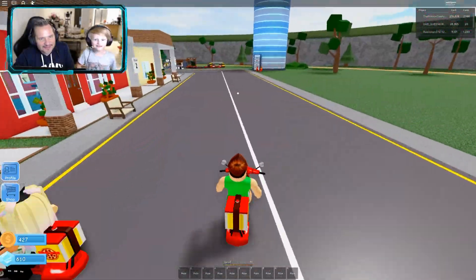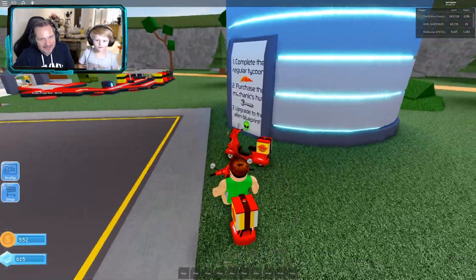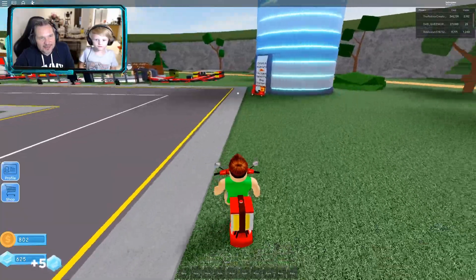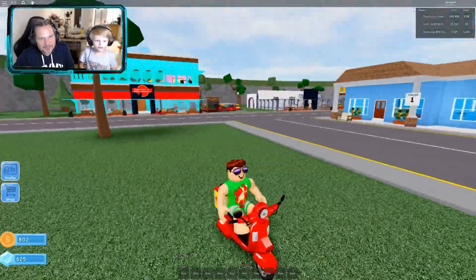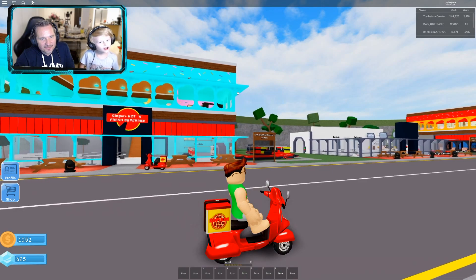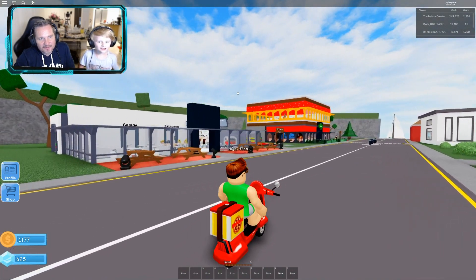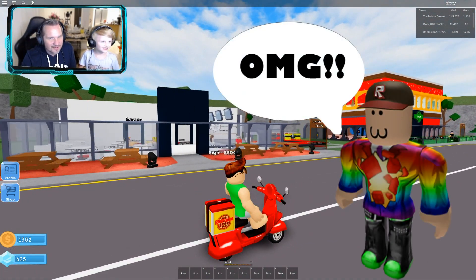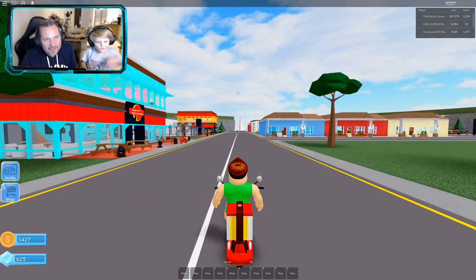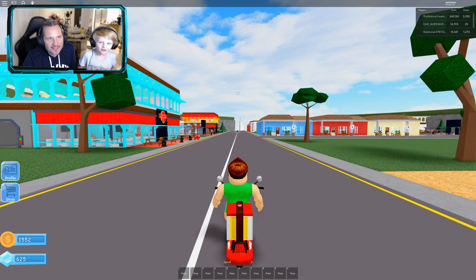No hands! Did you just jump your bike? Someone left their bike. Let's go and check out some other pizza stores while we've got our bike. Look — Ginger's Hot and Fresh is looking pretty good! They've got like three servers and everything. How did they write that? Oh my gosh, they've been playing for a while.